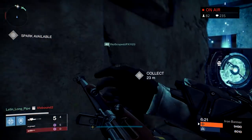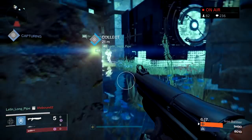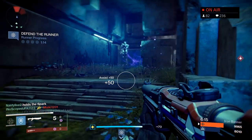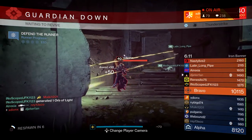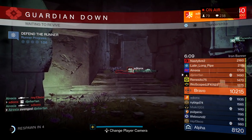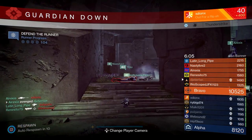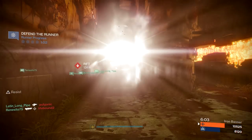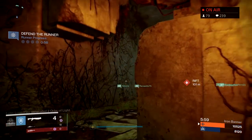Hopefully they don't troll us and they sell something different. For my actual prediction this week, I think they're going to give us the Zhalo Supercell. It is a pretty good week for arc weapons, as arc is the buff in the strike playlist this week. I can easily see them throwing in the Zhalo Supercell, helping us wrap up a couple more of those strikes, as there are a ton of things to do in the strike playlist with this new update as well as the book progress. And that pretty much wraps up this episode of Xur Predictions.